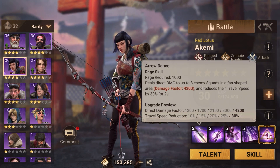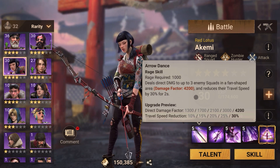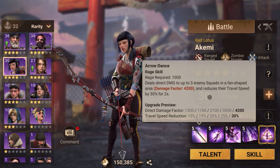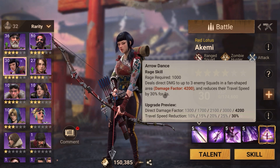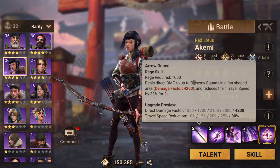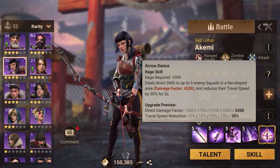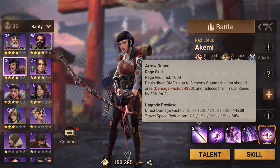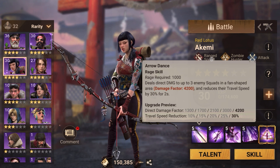Her first skill deals direct damage to up to three enemy squads in a fan-shape area, with a damage factor of 4200, and reduces their travel speed by 30% for two seconds. This is a very good skill — it's an AOE that provides a debuff. Anytime your target is running away and her skill drops, the target slows down, so you deal extra damage. Very good for hitting rider squads, which are usually faster than ranged anyway.